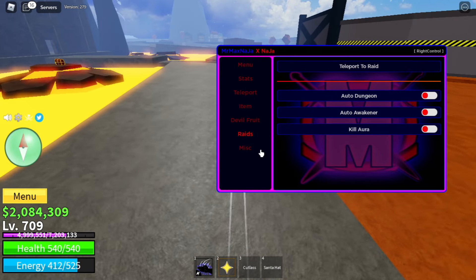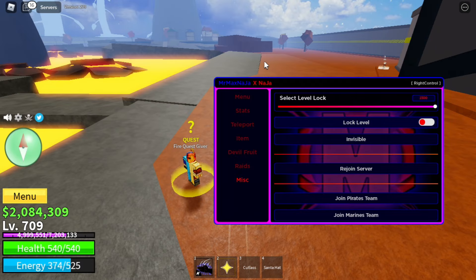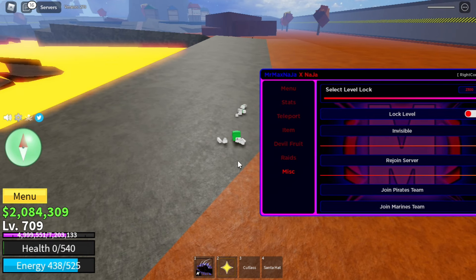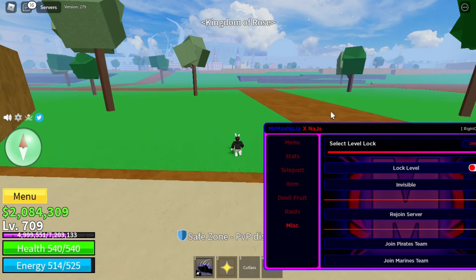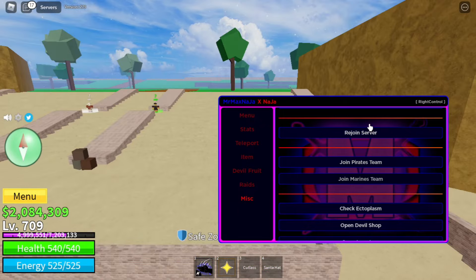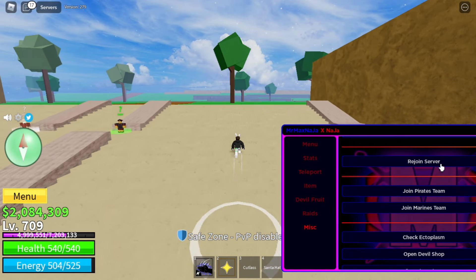Lastly we have the Misc tab. You can lock your levels so you can't go over a certain level. You can go invisible — now I'm invisible to everyone, no one can see me but I can see myself. You can join the Marines team or the Pirates team instantly, and check the ectoplasm, but I don't have any.